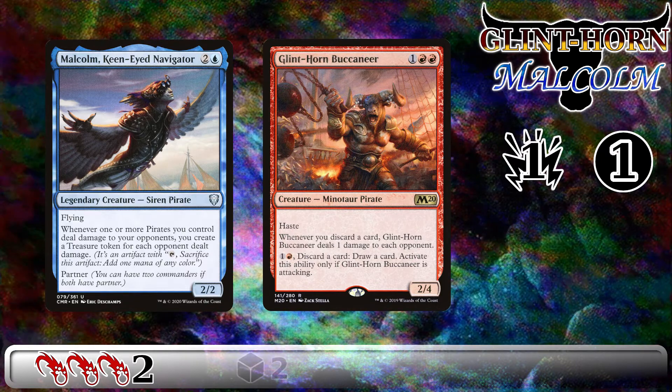The surface area for this combo is two creatures which can be interacted with at instant speed. Opponents have an option to interact with the casting of Glint Horn, changing steps to combat, moving through the phases of combat from beginning of combat to declare attackers, and then to each individual activation of Glint Horn Buccaneer. Those two creatures are the primary sources where you can see the combo being interacted with by your opponents. The clock on this combo is zero turns. Once you resolve Glint Horn Buccaneer, that Minotaur has haste. You can declare him as an attacker in the same turn as long as you cast him during the pre-combat main phase. Sorcery speed interaction is not going to save your opponents.